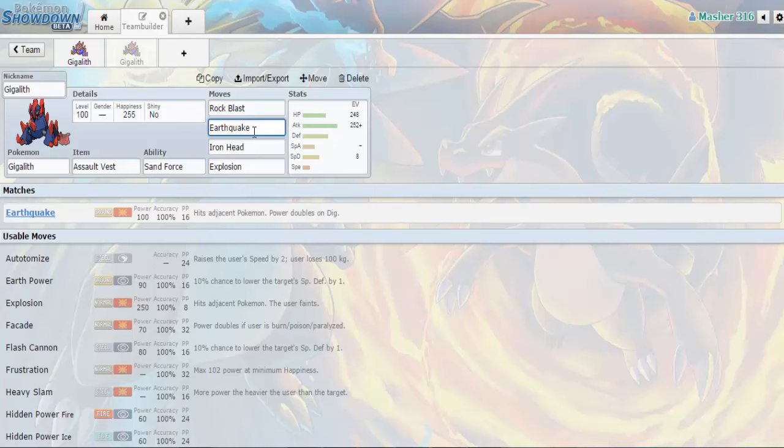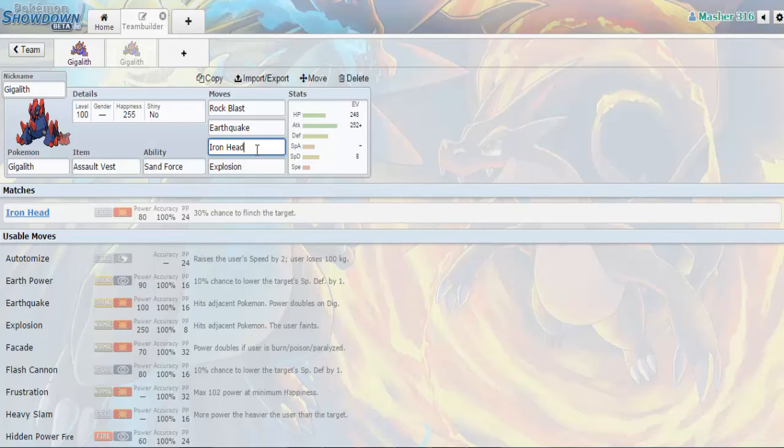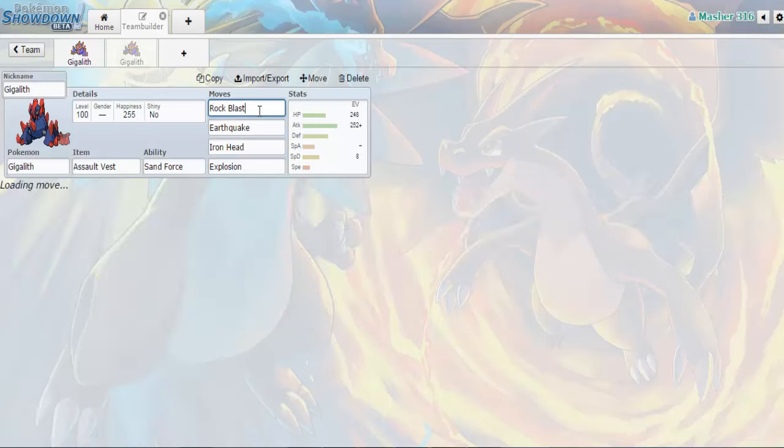Up next we have Earthquake. Ground-type moves paired with Rock-type moves provide a lot of coverage — this combination hits very hard and there are very few types and Pokemon that can switch in safely to either one of these moves. Earthquake, base 100 power, such a powerful move. Up next we're going with Iron Head, because not only is it a really good Steel-type move, but it also benefits from the Sand Force ability under Sandstorm — same with Earthquake and same with Rock Blast.